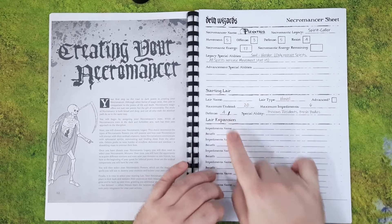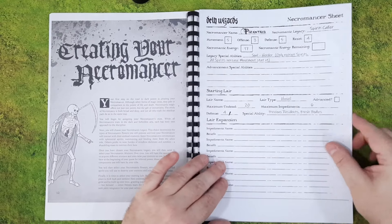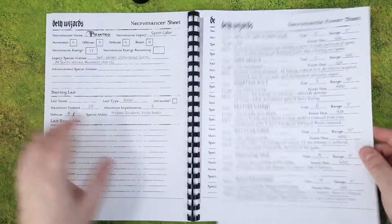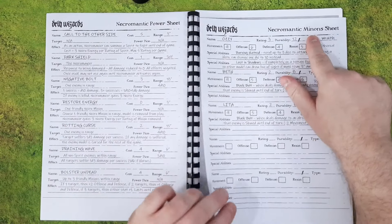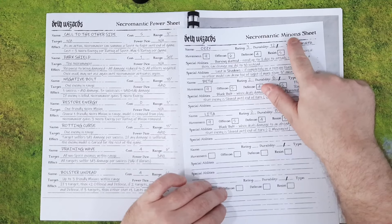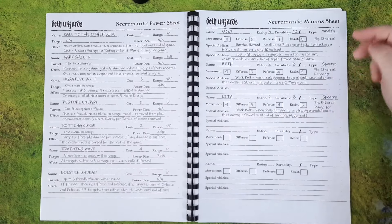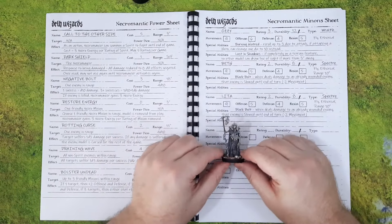For my lair I chose the hovel mainly because the defense is higher and it's more likely to survive lair assaults early on. One thing I did notice is there's a spelling mistake on the worksheet — 'minons necromantic minons' — there's an I missing.